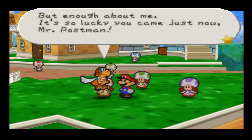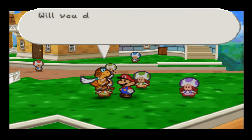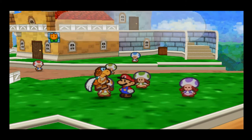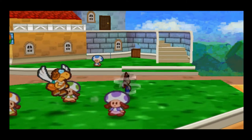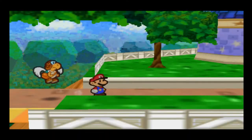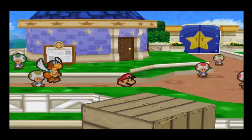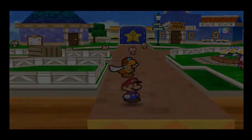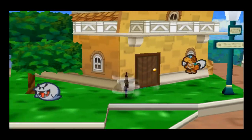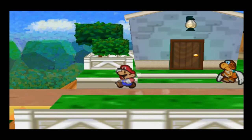But enough about me — I'm so lucky you just came now, Mr. Postman. Would you deliver this letter to Shopper? I was just at Dry Dry Outpost! You're doing this on purpose, game. No — you know what? Forget it, I'm not doing this anymore. We gotta go to Lava Lava Island now. We can always come back and deliver the letter later.